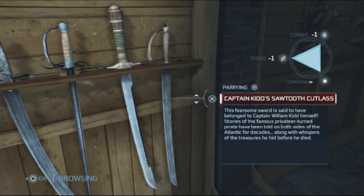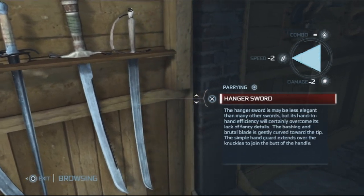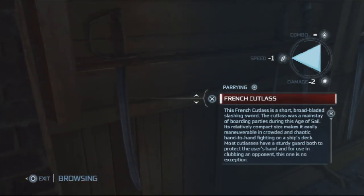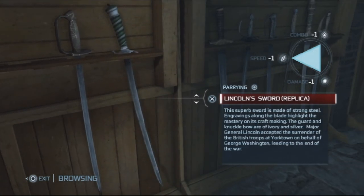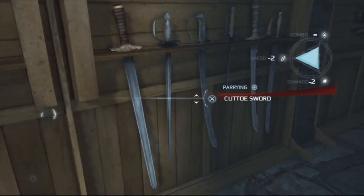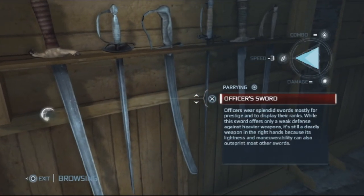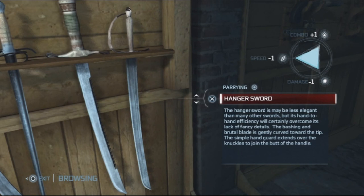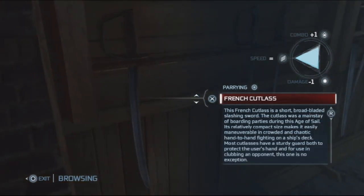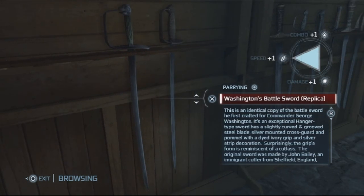My favorite sword so far is the Washington Sword. This Lincoln Sword is minus one in everything. Let me equip it and compare. The Sawtooth actually has more stats too. I'm not sure about the Washington sword's numbers here — we'll just have to see by picking some fights.